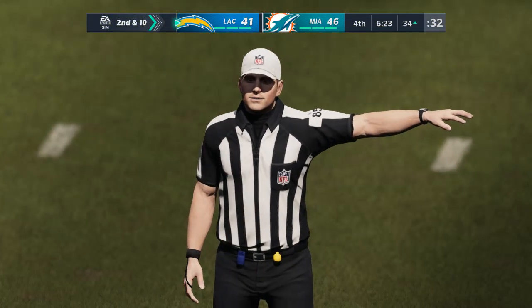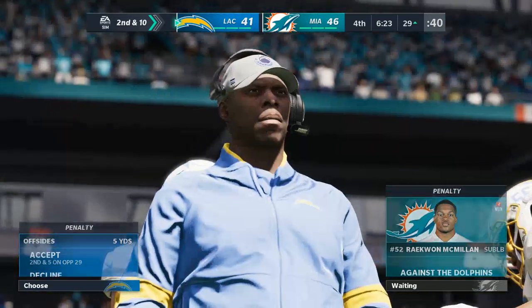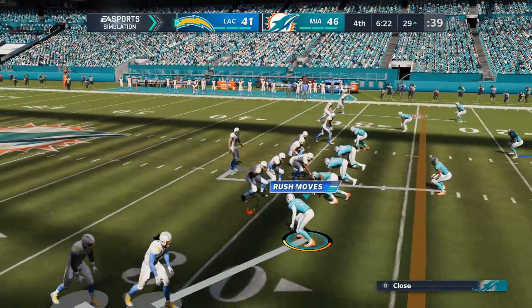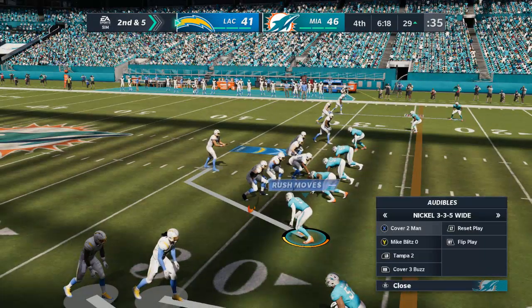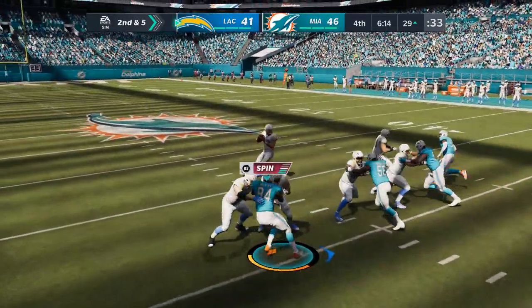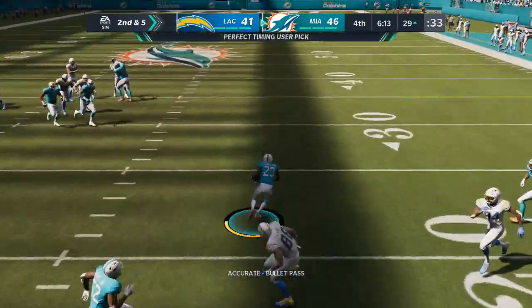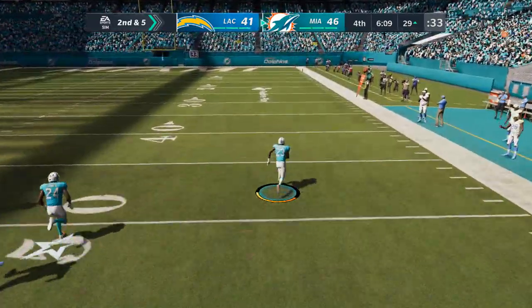Oh — are you serious? Yeah, that one was relatively easy to see from up here. It doesn't take a whole lot. Sometimes you get multiples. I always love on these offsides when each side points at the other — 'Hey, you did it! No, you did it!' The pass to Henry is intercepted — picked by the rookie Noah Igbinoghene.